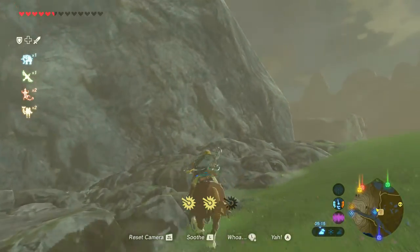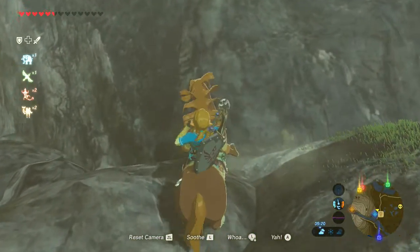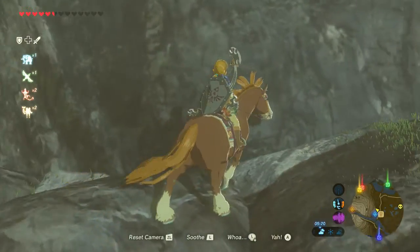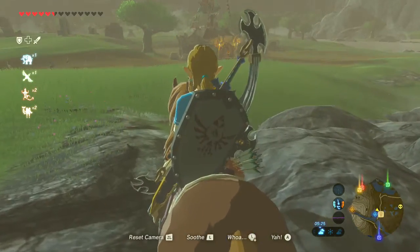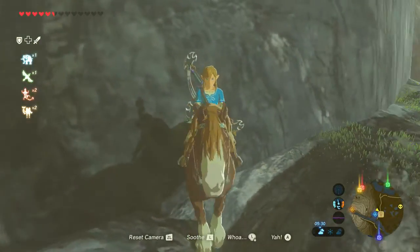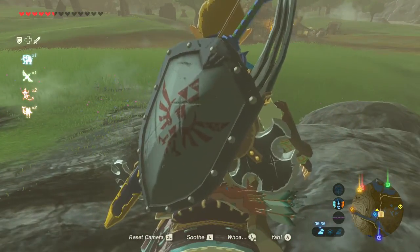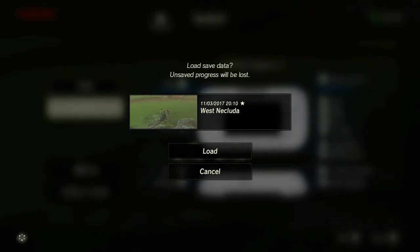I'm gonna clip through this one that's near the waterfall. It's actually extremely simple — I just find it strange how widely it happens. All you have to do is align your horse like this, then jump off the horse, save the game, load it, and see what happens.